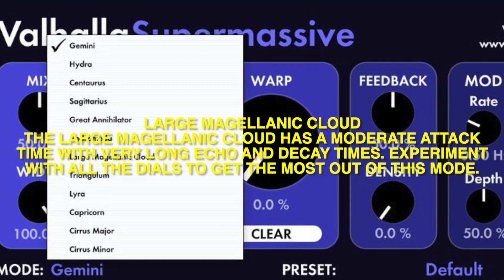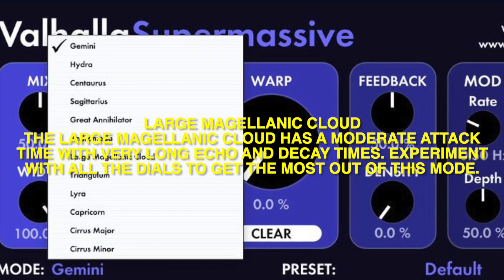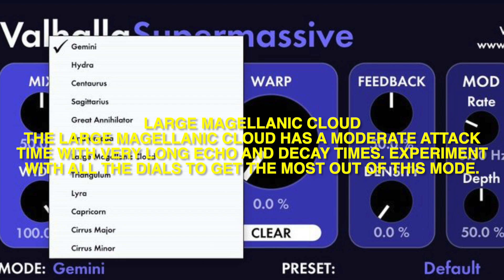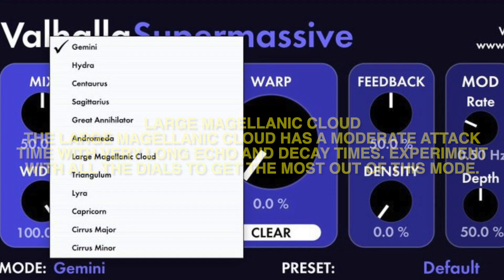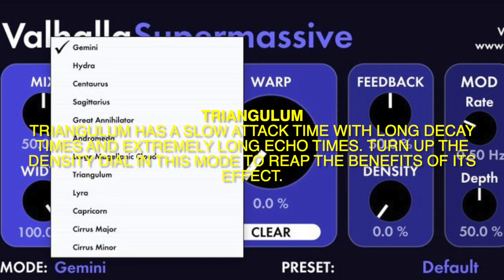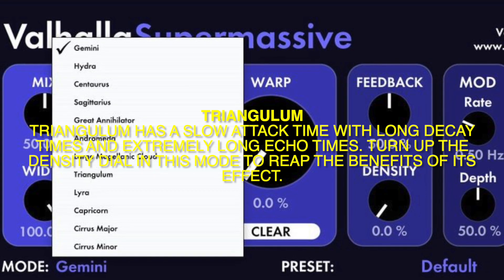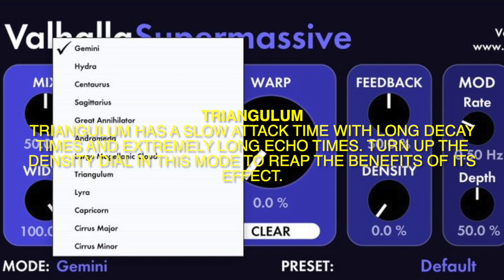Large Magellanic Cloud: The Large Magellanic Cloud has a moderate attack time with very long echo and decay times. Experiment with all the dials to get the most out of this mode. Triangulum: Triangulum has a slow attack time with long decay times and extremely long echo times. Turn up the density dial in this mode to reap the benefits of its effect.